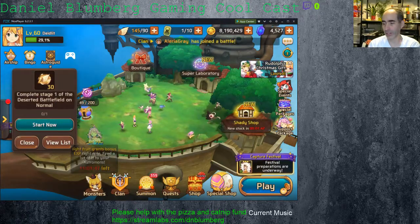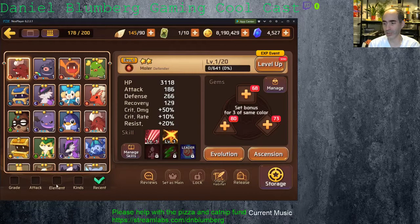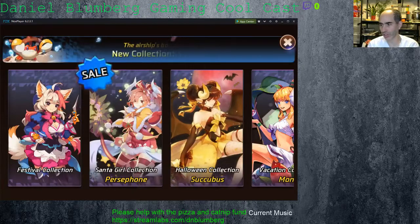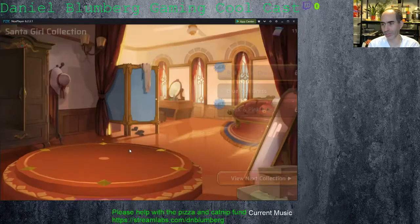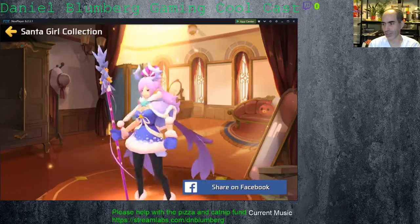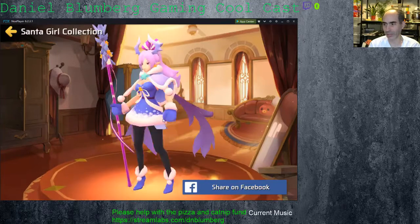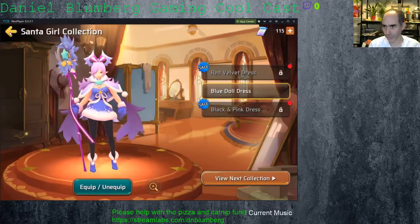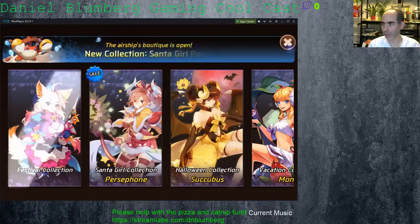If you hadn't seen it yet, there is actually a new Persephone outfit. That's one of the changes. Santa Girl Persephone. I purchased the blue dress for mine, because I think that looks pretty damn cool. I might actually get some more of these dresses, because I like these outfits — they're really nice. So that's an update.